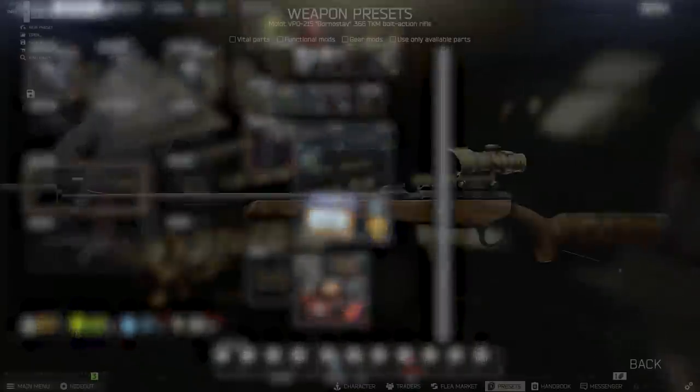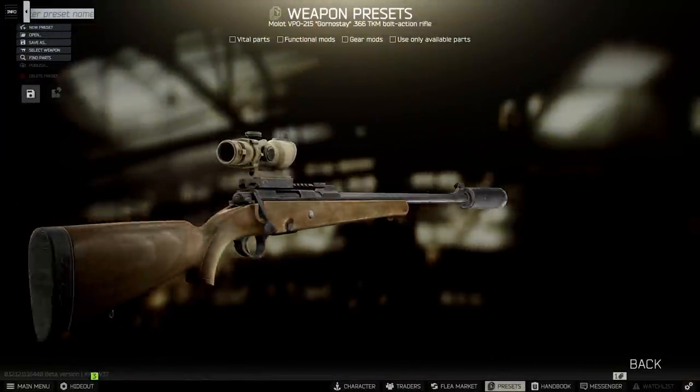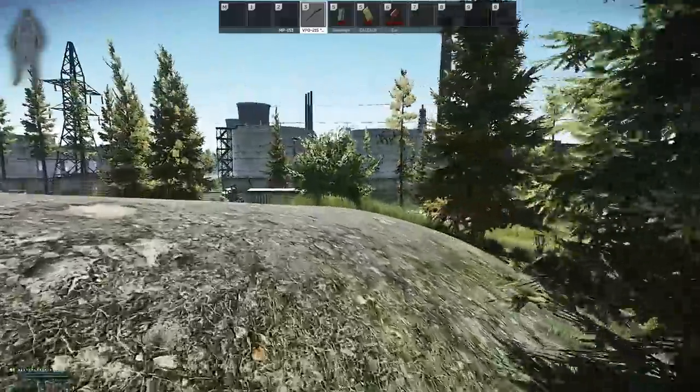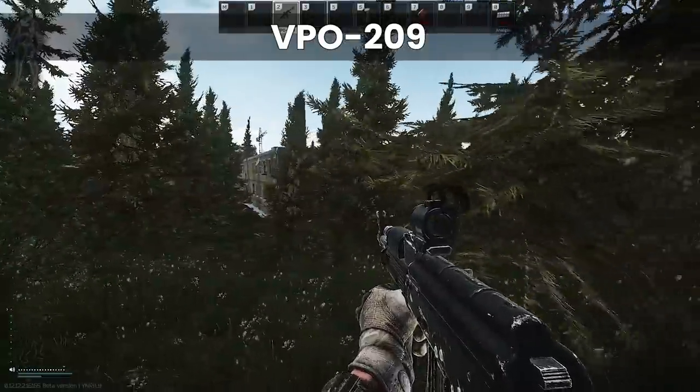There are only two weapons that fire 366 ammo in Tarkov and we've covered the VPO-215 already previously. Although the bolt action is great for being really cheap, working with the Tarkov shooter questline and getting sniper skill up through killing at long ranges, the VPO-209 is its meaner, uglier, assault rifle equivalent big brother.